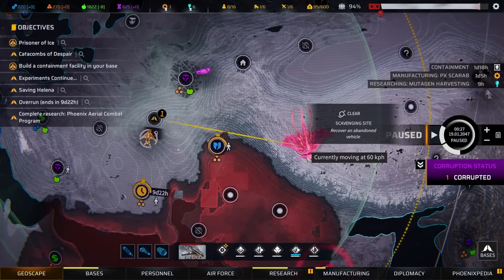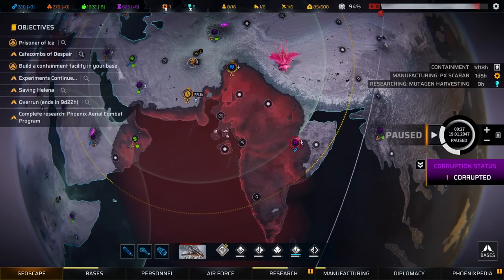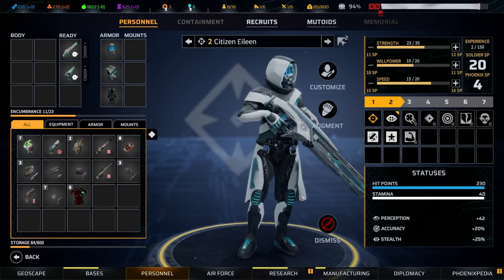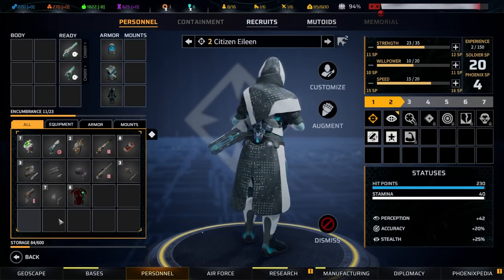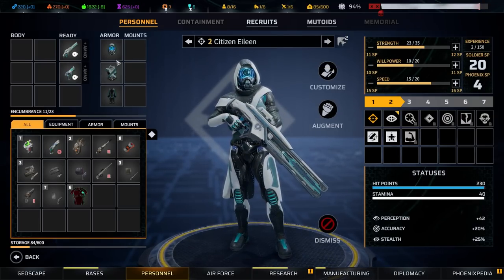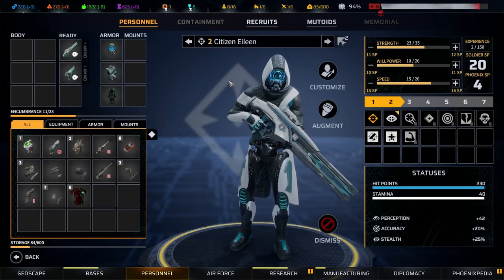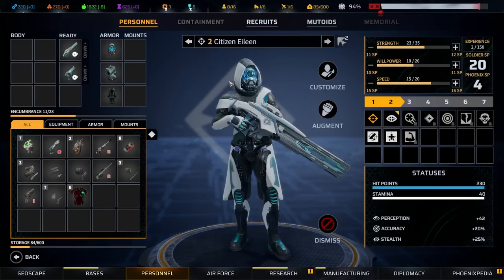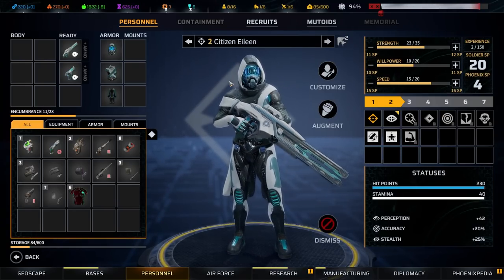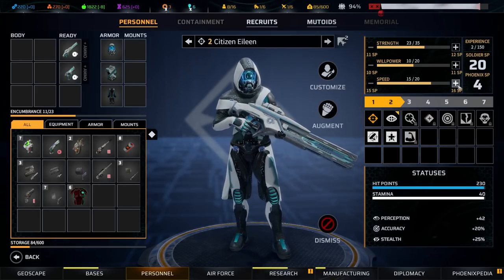Apparently moving at 60 kilometres an hour. Okay, citizen Eileen — that's literally your name. What's your first name? What's your surname? 'Citizen'? Right, yeah — fair enough. I saw that coming. Sniper too, very nice.